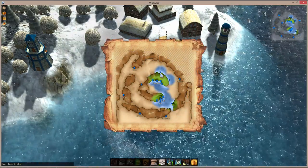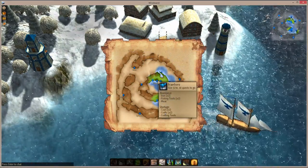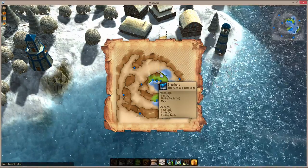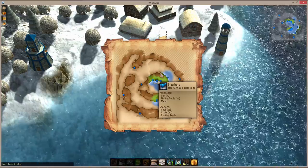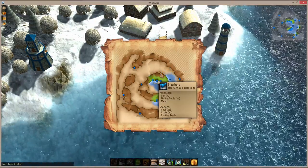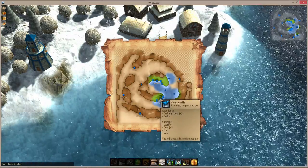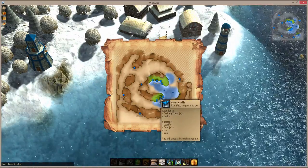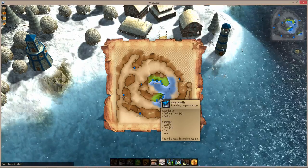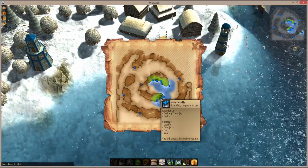Trading has been improved a little bit as well. If you hover over towns, you can actually see not only how close they are to growing in size — like this one has ten quests to go, for example — but there are also quantities of resources showing up now. So you can actually see exactly what each town needs or what it has, and the quantity of it, without actually having to visit the town.